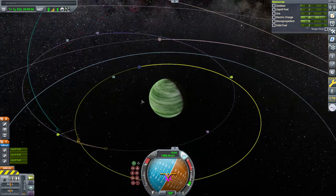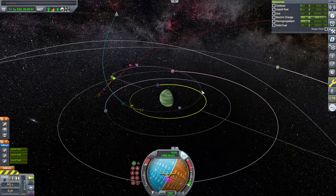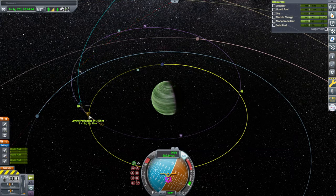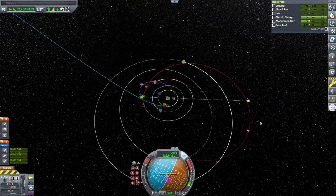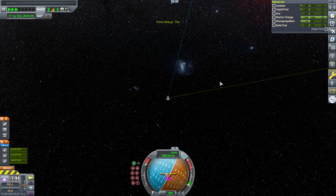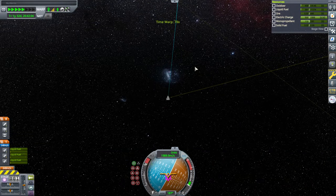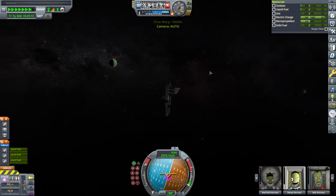Something could be happening at Tylo — what's happening there is probably not something we want to have happen right now. But the main thing is trying to get into orbit, and that's going to happen with the Laythe pass first. I'll still have to time warp in the tracking station. The Kerbals don't die here when we lose electric charge — that happens with certain life supports.